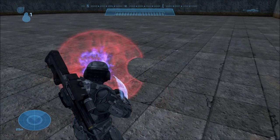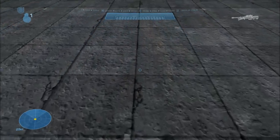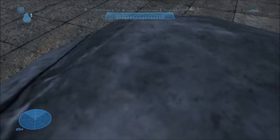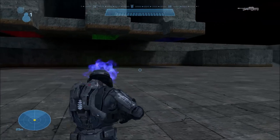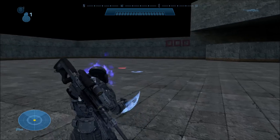Next up, we have the Skirmisher Bracers — those little arm shields that the Skirmishers use in campaign. These are wieldable weapons with no model in first person, but in third person it actually kind of works and does look pretty interesting on a Spartan. However, they serve no practical usage as a weapon — I can't really do anything with them.